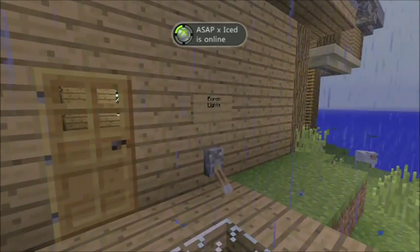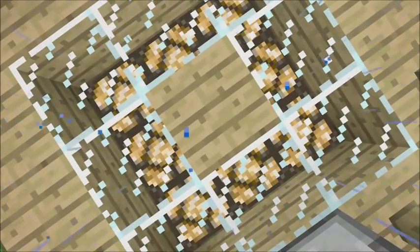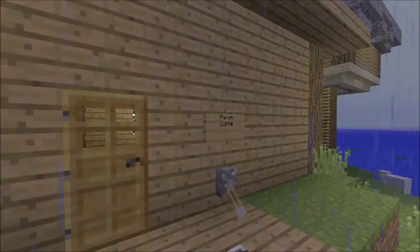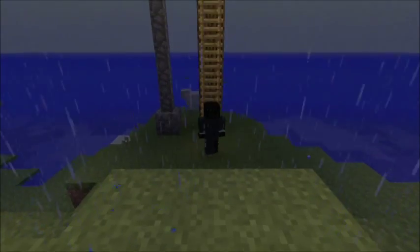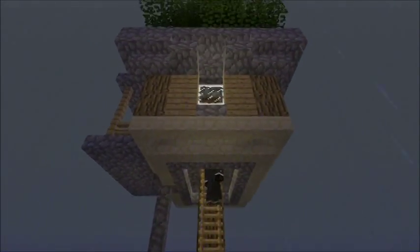Have it coming right out of the back door of your house — it makes it look really nice and aesthetic. If you have it coming down over an incline, you can look over the rest of your backyard decorations. Here's the light switch — you flip it on and the glowstone lamps come on under you, and flip it off and there they go.